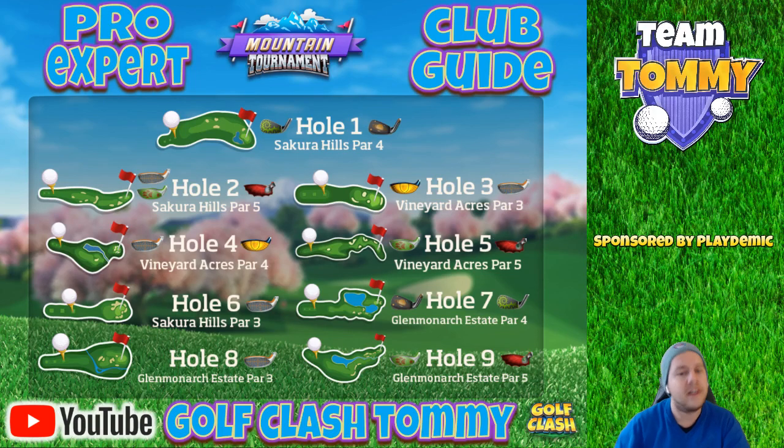Hole number four: Sniper or Guardian again. If I have a Sniper at level eight or above, I go with the Sniper; otherwise, if my Guardian is around level four or five, I'll choose that over a Sniper at level six or seven. Hole number five: distance is important — Big Dog or Cataclysm. Choose the one with the most distance combined with top spin and power.